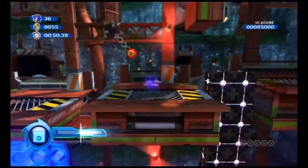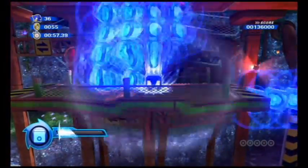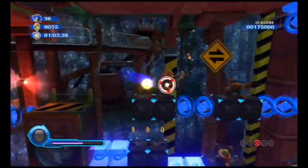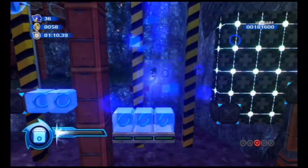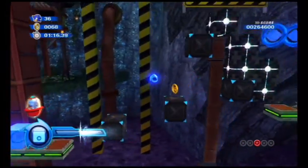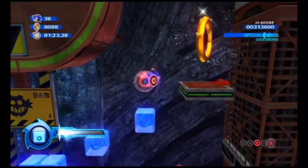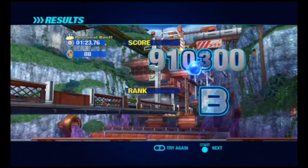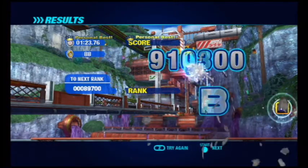We're going to be dealing with the Blue Cube wisp and also these breakable blocks that we can destroy — WOAH! I almost fell off and died right there. Let's just see if we can find ourselves another Blue Cube wisp. We can carefully time our platforms until we actually jump. If we miss our timing jump on this particular section, we're obviously not going to make it. Let's see what rank we can get — pretty sure it's another B rank since we missed quite a few red star rings.